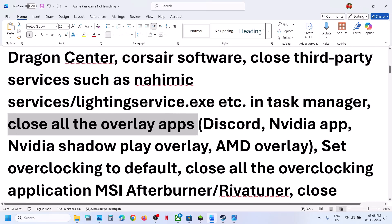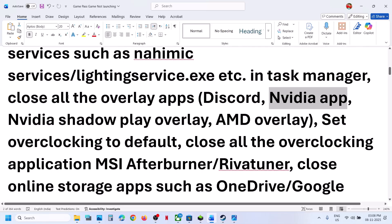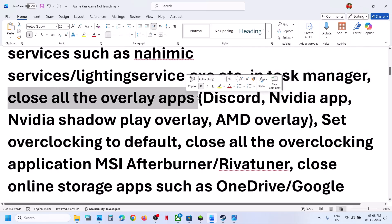Close all the overlay applications. If you have Discord running, go to Discord settings, turn off overlay, and then close Discord. If you have the NVIDIA app running, go to NVIDIA app settings, turn off overlay, and then close the NVIDIA app. Close all kinds of overlay applications and then launch the game.